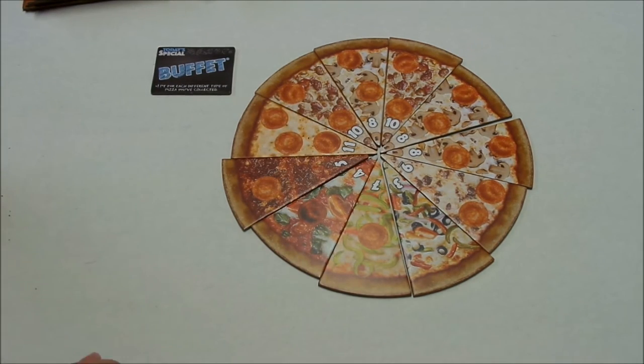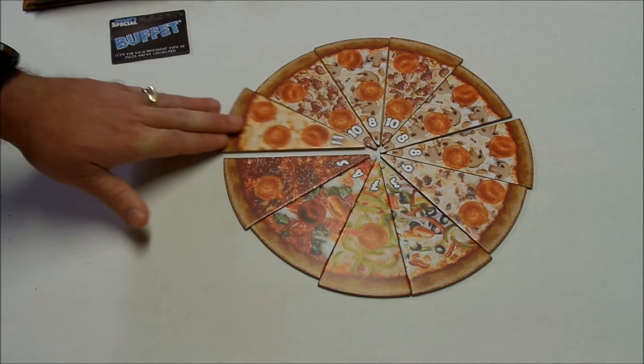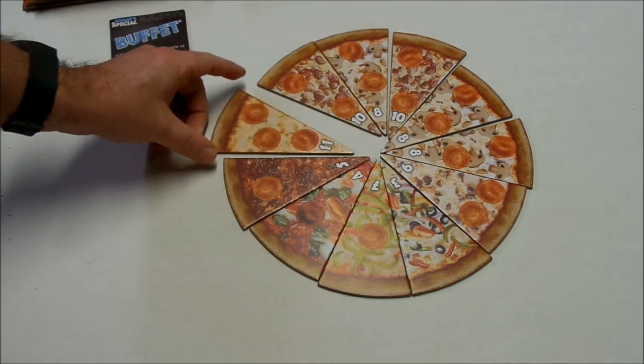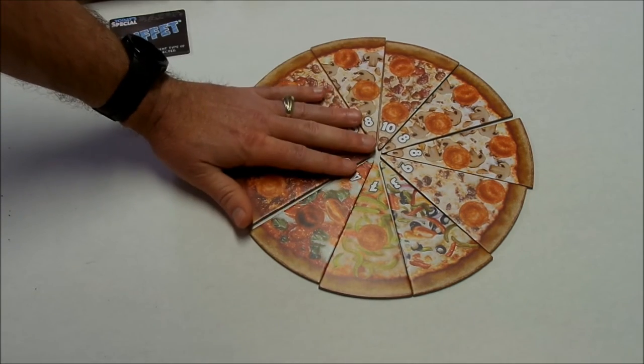That number indicates how many of those slices there are in the game. Points are scored by the person who collects the most of that set. If you tie with somebody, nobody gets any points. So whoever collects the most eights gets eight points at the end of the game, whoever collects the most 11s gets 11 points. Or, if you collected the 11 slice you could choose to eat it, which would be worth three points because of the three pepperoni on it.